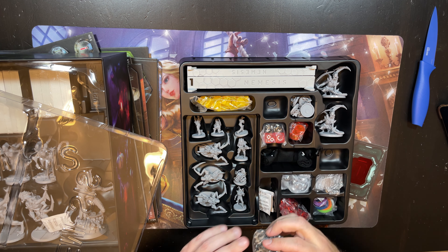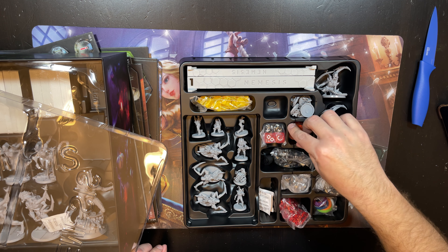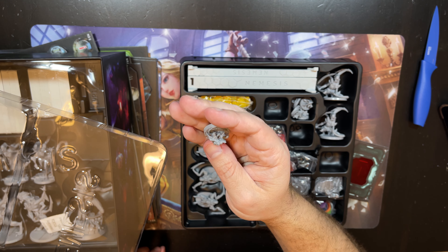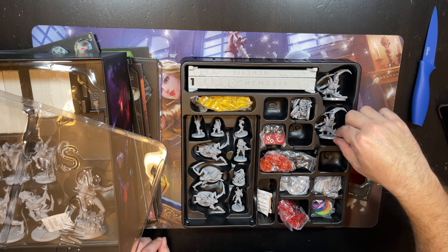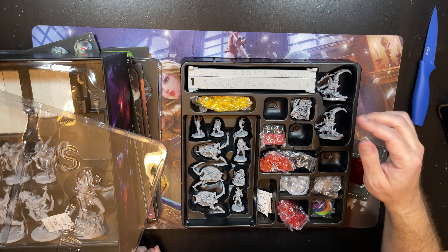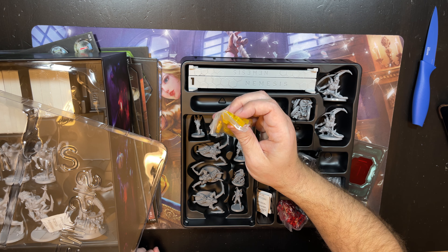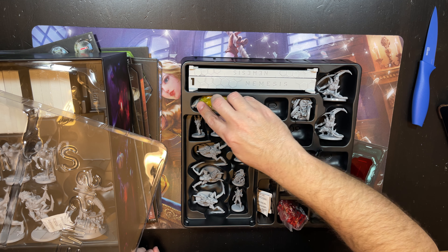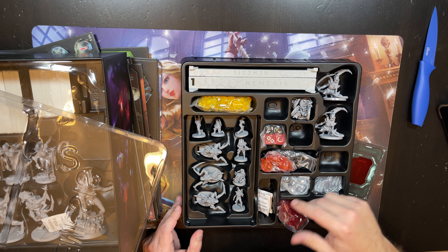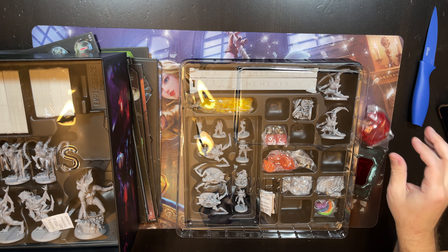Even in the retail version, we have little gears and little tokens. We have little aliens and big aliens. The bigger aliens look cooler. The base game also has these awesome translucent tokens, which is a really nice touch. There's a second insert that is kind of hard to take out, so I'm not going to empty it, but we'll take a look at some of these minis.